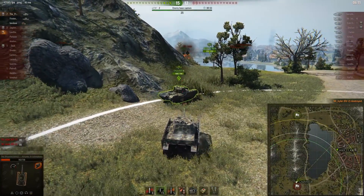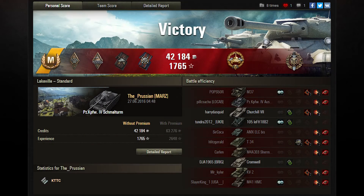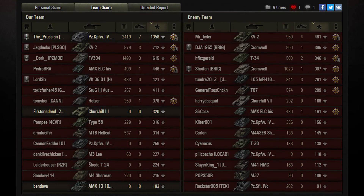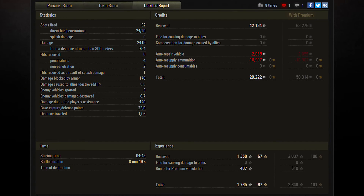Let's take a look at the post-game stats. The Prussian had a really nice game — he earned several medals: Bruiser, Demolition Expert, Duelist, Fire for Effect, High Caliber, Top Gun, and of course the Master Badge Ace Tanker. On the team score sheet he finished first with 2419 damage, 7 kills, and 1358 experience — more than double the second player on his team. He fired 32 shots, with 24 hitting and 20 penetrating, scoring 29,000 credits on a standard account.